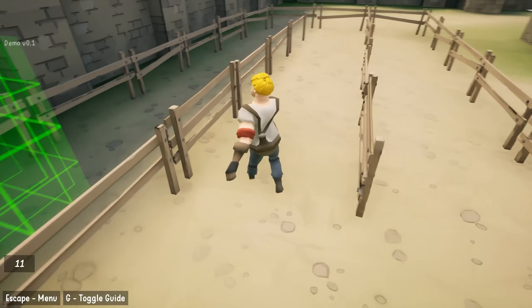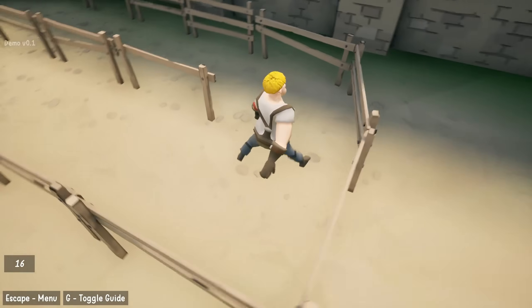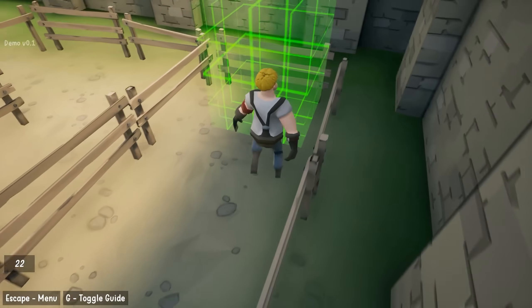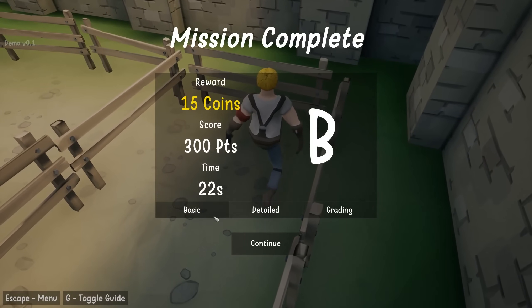All right, let's do this again. Even just ordinary walking is kind of hard — this guy is a little bit drunk — but I do actually want to get paid. I don't know what the money is for, but I got to assume it's important. So let's do it right now. There was only a B. I got 15 coins. That's the important part.